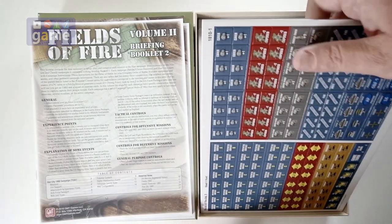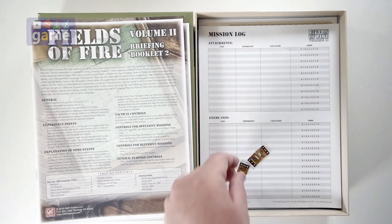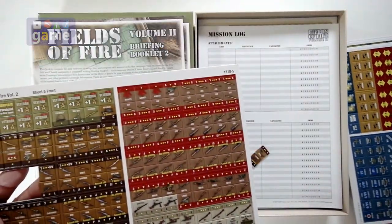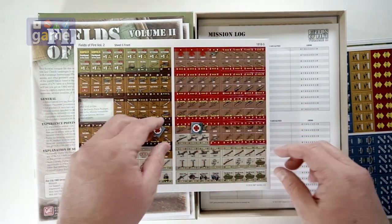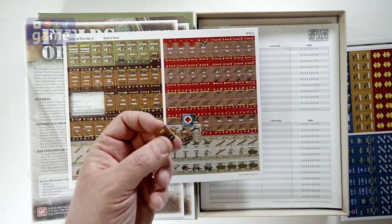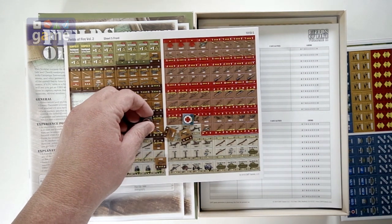Now we've got some counter sheets — and we've got some self-punching counters here, they're just falling right out. These are the newer GMT thick counters. There are five sheets of counters. They're a pretty decent size, good heft. It might be a little difficult to get in the old corner rounder, but they're punching so cleanly they may not need them. That's the one thing about the thicker counters: they don't really have the little wispies that the thinner cardboard counters tend to have.